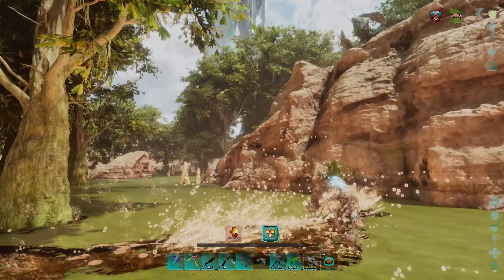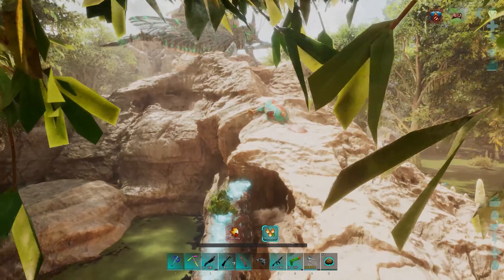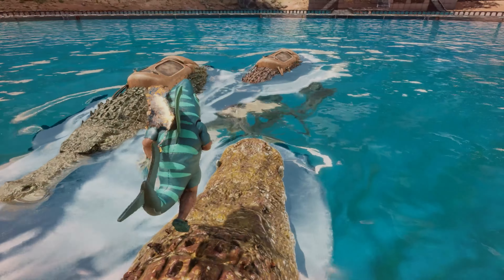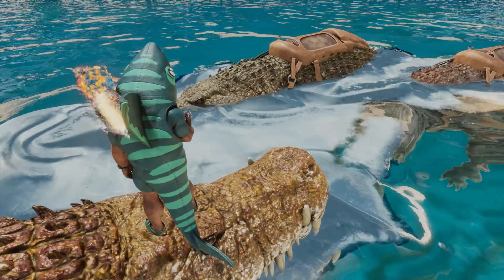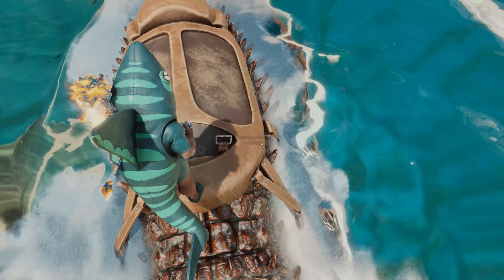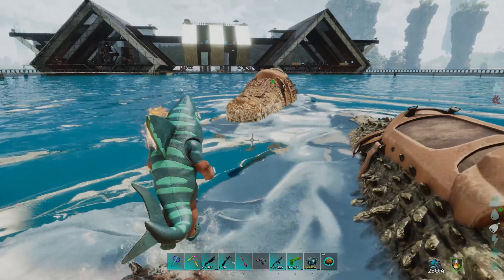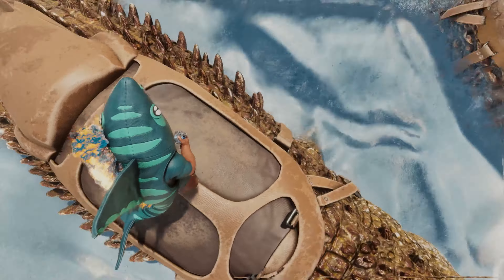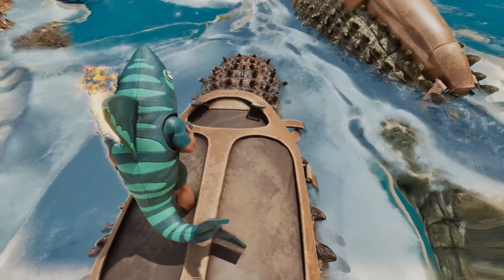Now we've got some of these guys, let's get back to base and breed them up. We can have one for a little spin around and see what they can do. Okay, here we are — I've got three dino sutures because I found a higher level female as well. So we'll start enabling the mating so they can all mate. I've got two females and one male, all pretty good levels, and they should start mating now.